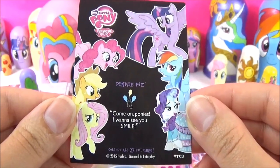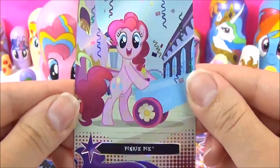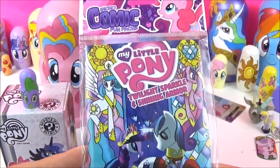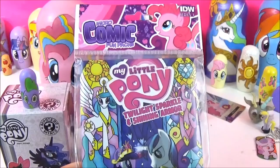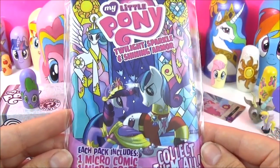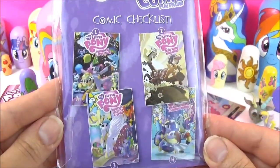Come on ponies, I want to see you smile! The next surprise I'm going to open is this Series 3 Micro Comic, and this one is about Twilight Sparkle and Shining Armor. It looks like there are four to collect.